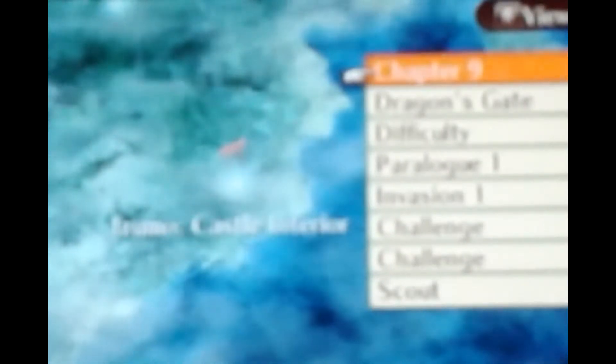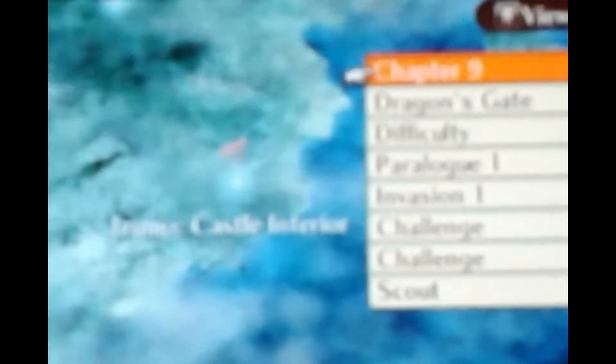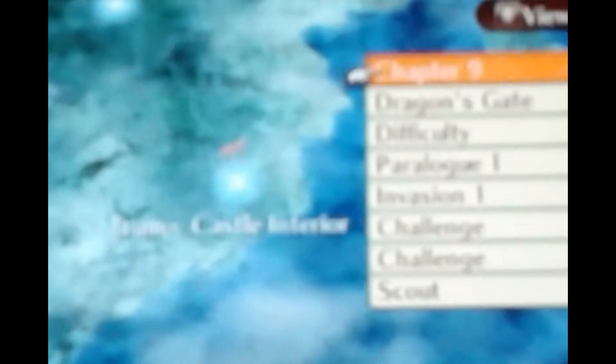Let's not waste any more time. We're going right into Chapter 9 to see what happens. Last time we had to talk to Fuga and discuss what's going on with Ryoma and Takumi. I think in this chapter we're actually going to be saving them hopefully. We're heading to Aizamo in the castle interior.